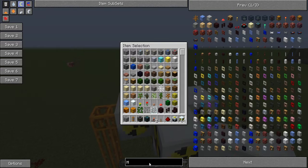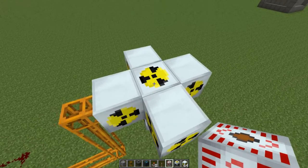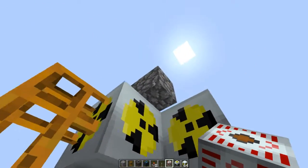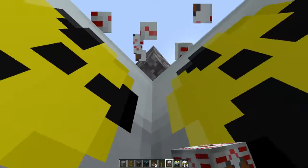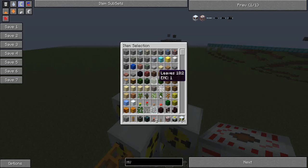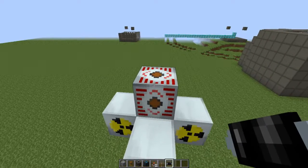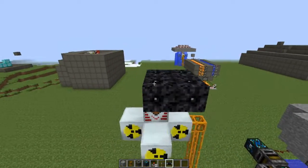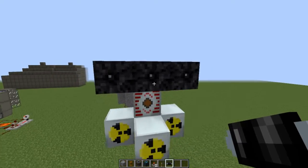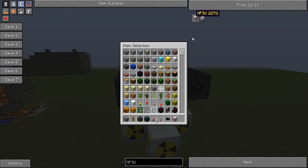We need a high voltage transformer — one of these — because none of our cables can handle the output. Place it like this so you have the little dots on the sides. Then run some high voltage cable to connect it. If you want to step this down to lower voltages, you'll also need a medium voltage transformer and a low voltage transformer.